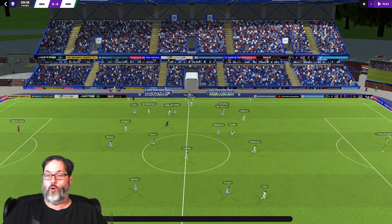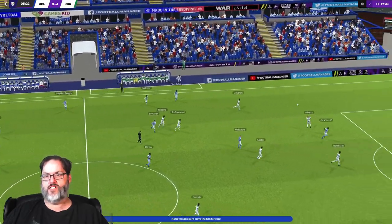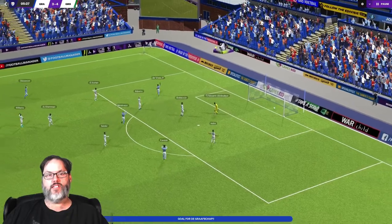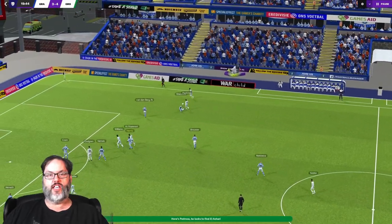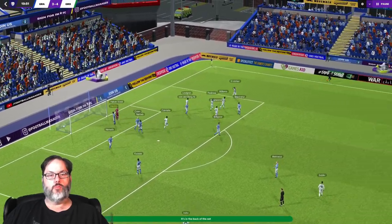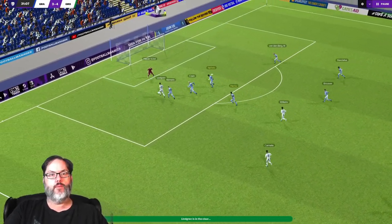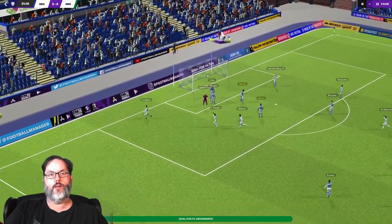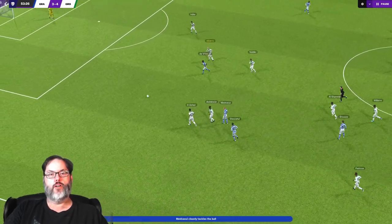Here we are against Groningen. In the sixth minute, back Alberts missed a play into the box and DeVries with the killer finish finds the score sheet again. There was a missed tackle by Shea Tull and they capitalize with a Williams goal to equalize in the 31st minute. They play route one, goes over the top, Nemeth can't get back, and the keeper gets chipped over by Lindgren. We found ourselves in a 2-1 hole.